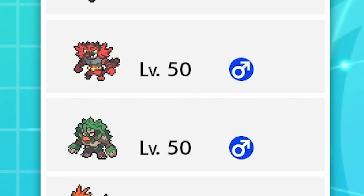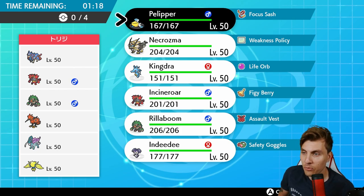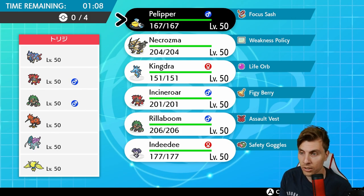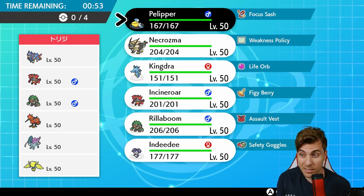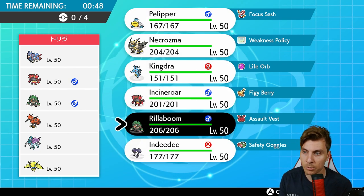First up today we have a Zacian, Incineroar, Rillaboom, Galarian Zapdos, Suicune, and Regieleki team — a pretty solid looking team. It's predominantly tailwind support; outside of Electro Web, those are the only speed control methods for my opponent. Trick room feels quite appealing for us here, though the Regieleki could cause us a few issues, especially if we wanted to go the rain route, as we'd be powering up Suicune at the same time.